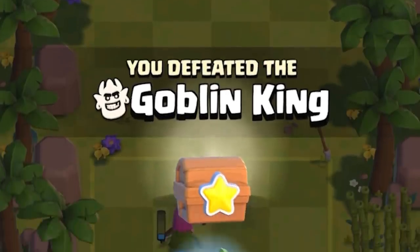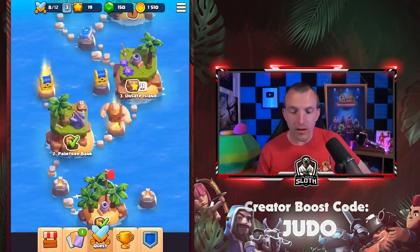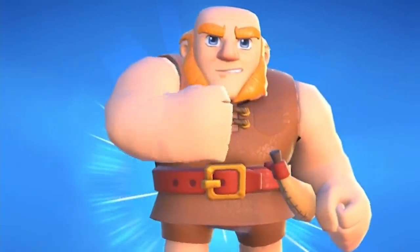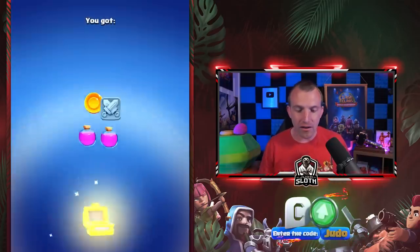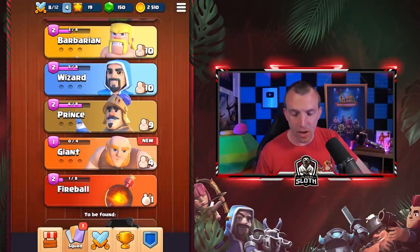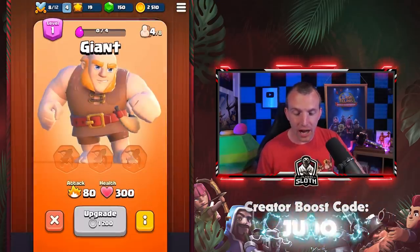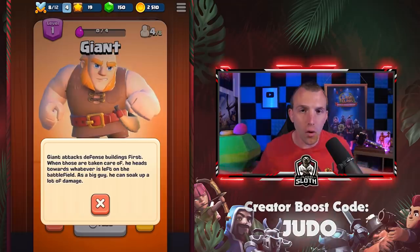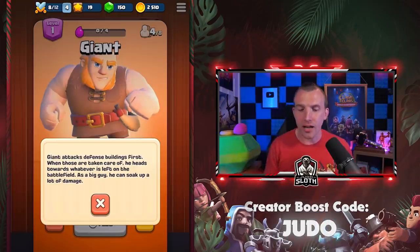You defeated the goblin king. I love it. There is a floating giant — I think I know what that means. We have unlocked the giant. Let's go, and a chest. 1000 gold. Let's go to the upgrade board — we have the giant. Giant attacks defensive buildings first. Of course, that's what he does in Clash of Clans.